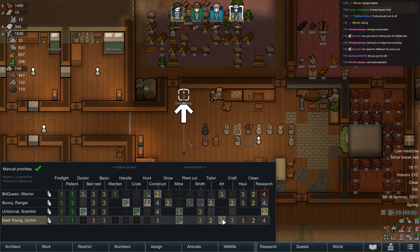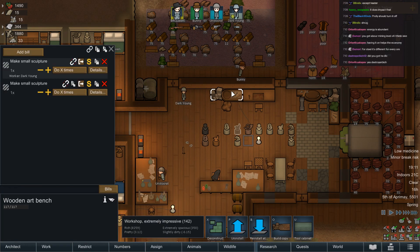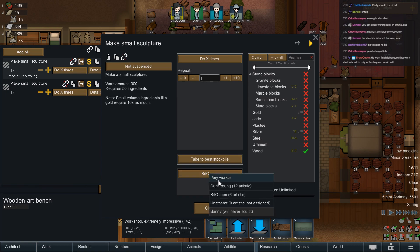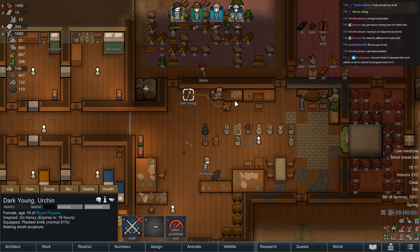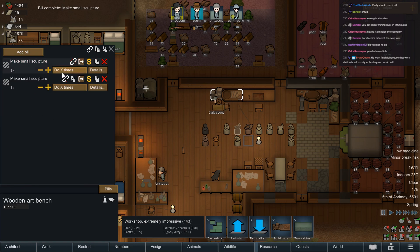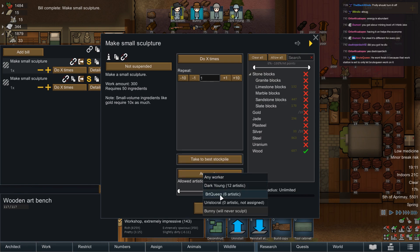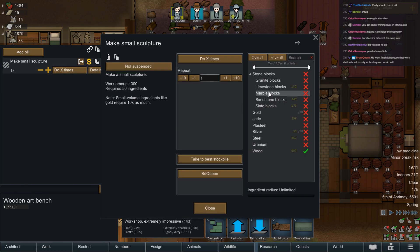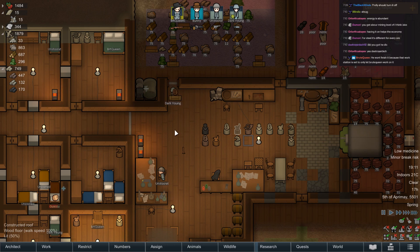Dark Young can do art of course — but why can't you work on this? Because it's set to Brute Queen only for some reason. And get that done. There we go — now we have Brute Queen as the only one doing that. Brute Queen makes them out of wood and Dark Young makes them out of far more valuable things. Also, excellent work Dark Young.